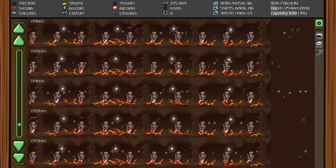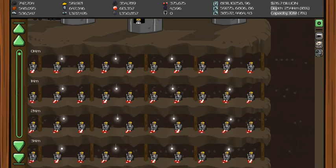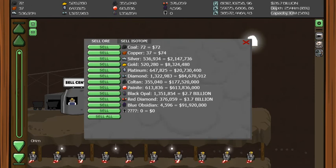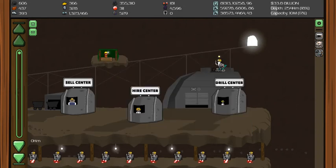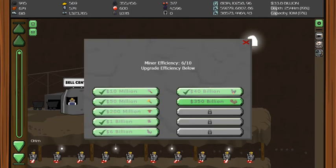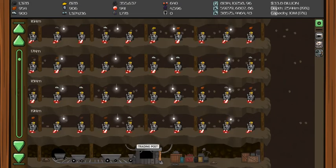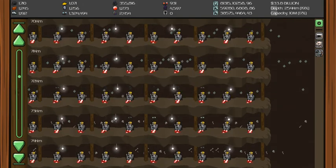There's another full set of blueprints here. We'll finish up the last drill once we get one million diamond, which shouldn't take too long. Let's go ahead and sell everything but diamond and coal — we'll keep the obsidian just in case. The next guy to hire is 350 million, but we just got our efficiency up with these drills, so we should be getting a little bit faster.